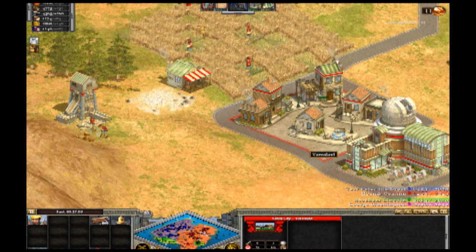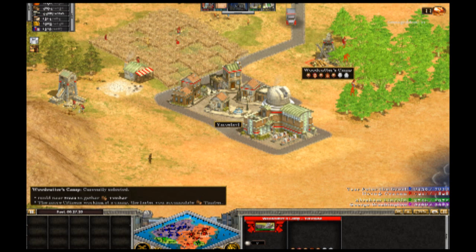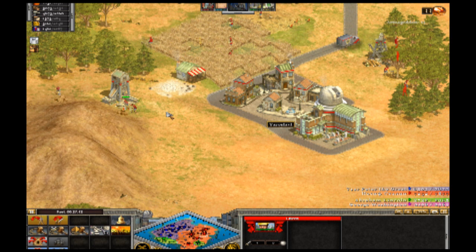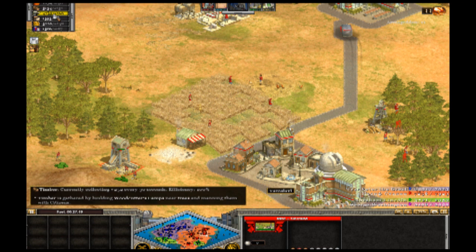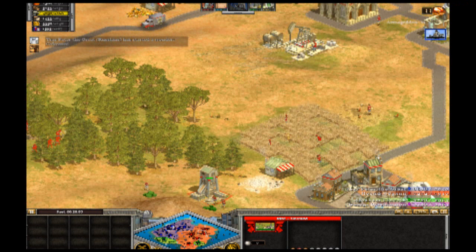Each city can hold five farms which you build with your citizens. There are also mines — the number of people who can mine is based on the size of the mountain — and forests, where the number of workers for timber depends on the forest size. Your resources are constantly coming in depending on how many people you have stationed mining. Right now I'm making plus 190 food per minute.